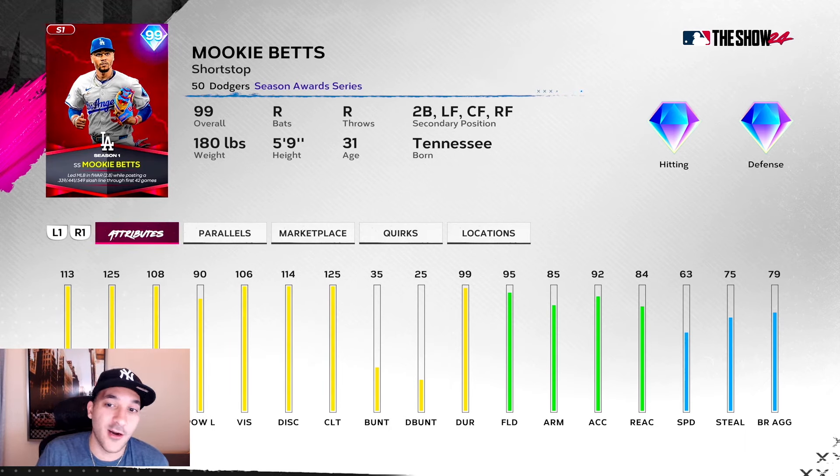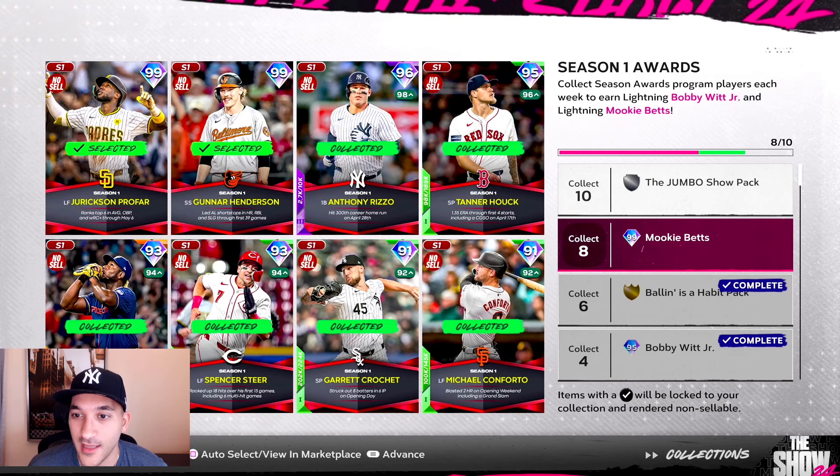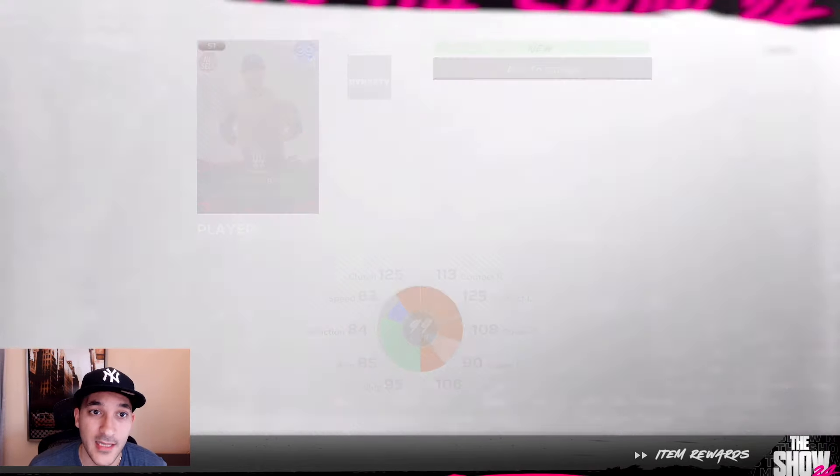The 99 Mookie Betts looks really nice — great contact, great power numbers, can play multiple positions including short, second, and the outfield. Defense is 63, speed is okay, and he has good vision and clutch. Only negative is we only have 17 days to use him unless we use him as a wild card, but we'll collect him and take that pickup.